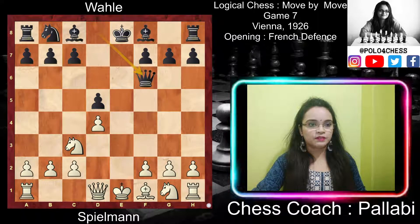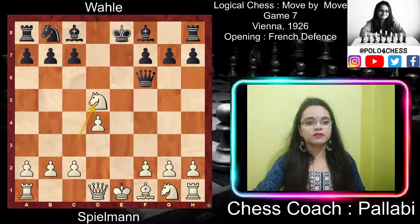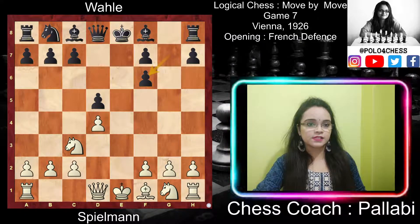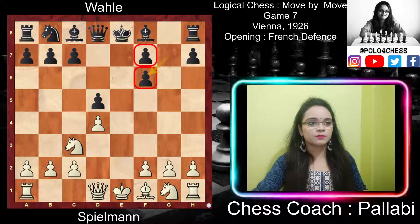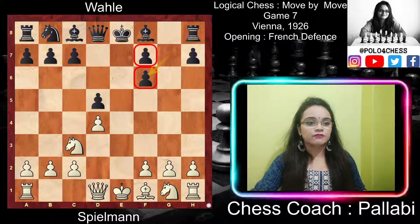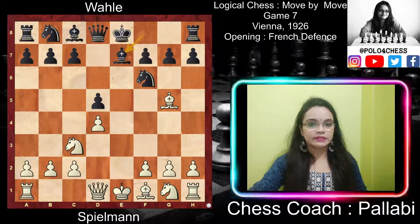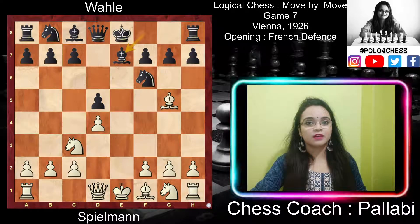White is threatening to play bishop takes f6. If black captures with the queen, then knight captures the pawn on d5, winning white a pawn. Instead, if black plays g takes f6, black is left with a weak doubled pawn and a broken kingside pawn structure. So after bishop to g5, black played bishop to e7 — the simplest way of unpinning the knight, developing the bishop, and making way for the king to castle.